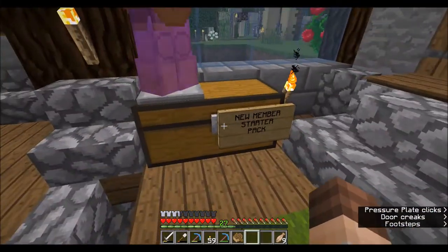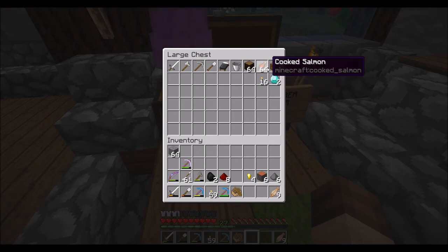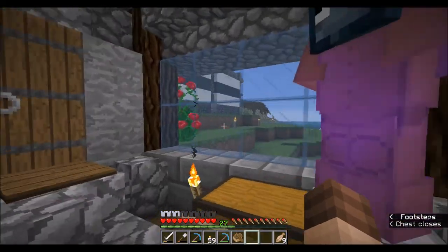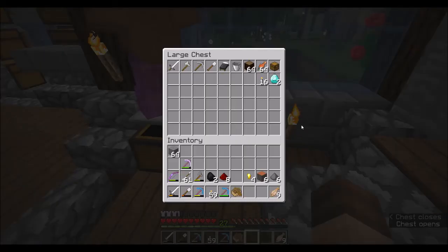These new member starter packs - let's see what we got. Two diamonds, a chest, fish, spruce logs, a bucket, and a bed! I don't have a bed yet. I have some good picks already, but I think I'm going to use these diamonds to make a decent sword.